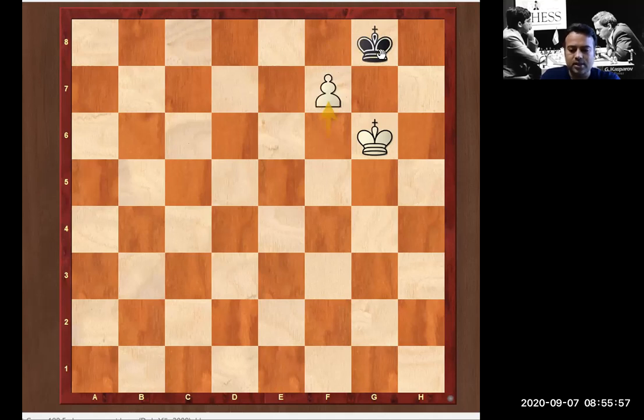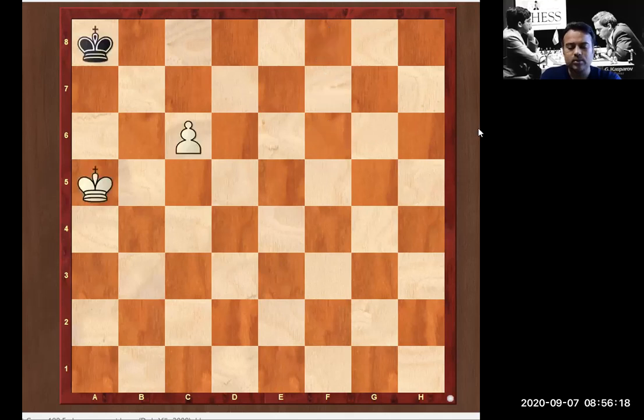White pushes the pawn, but it cannot promote because the black king will go to f8. White must move to prevent loss of the pawn, so king to f6, and this game is a draw — we call it stalemate. Let's go to the next puzzle. Pause the video and find out the best move for white.